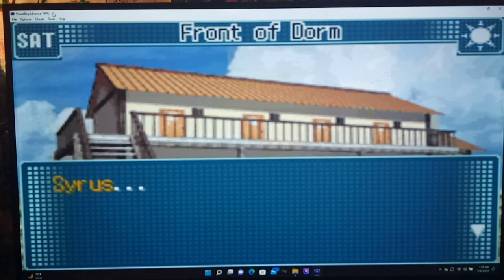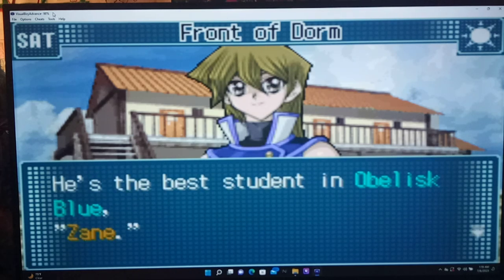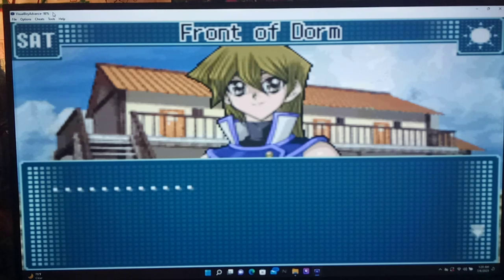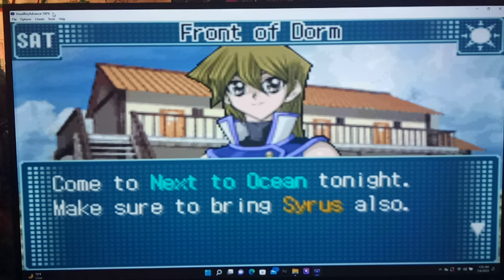There's Alexis. She says Cyrus has an older brother who goes to this school — he's the best student in Obelisk Blue and tops the entire school. The music is intense. It looks like she's talking to Jayden about why Zane won't let Cyrus use Powerbond. She offers to talk to Zane. Alexis says to come to next to the Ocean tonight and make sure to bring Cyrus. Okay — next to the Ocean. I'll try to remember that.